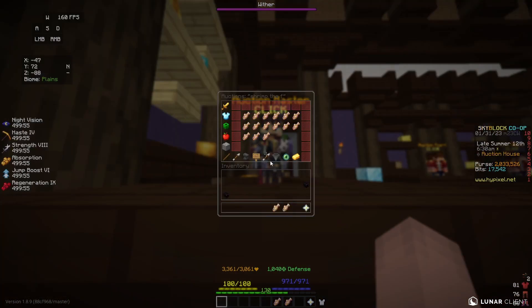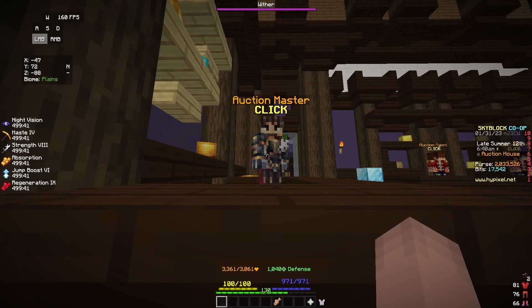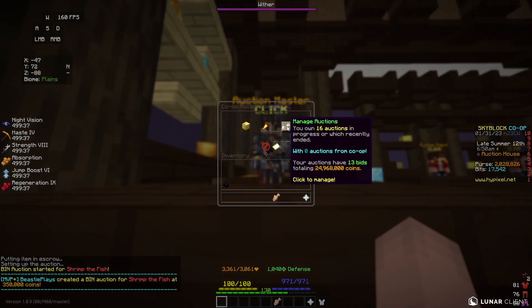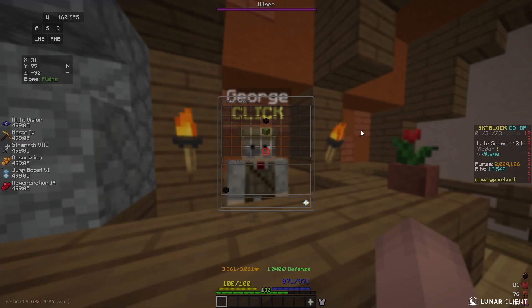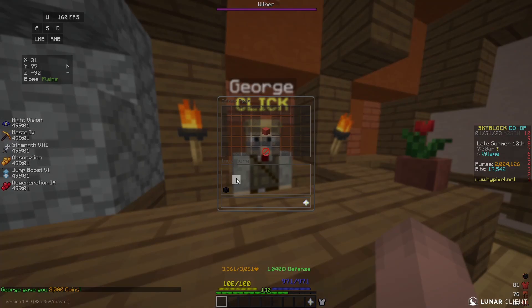I got two titanic EXP bottles and 131 grand EXP bottles. Adding those onto the endstone shulkers, I can make 1.1 million coins from all of these bottles. I'm going to put in a sell offer for these to try to make a little bit more profit, and I'm just going to sell the endstone shulkers instantly since they really don't sell for that much. I also got two Shrimp the Fish, which I could sell in the auction house for about 400,000 coins each — I'm going to list them for 350,000 coins each, making 700,000 coins profit. My two rare enderman pets only sell for about 2,000 coins, so I'll head to George and get 2,000 coins for each of them.